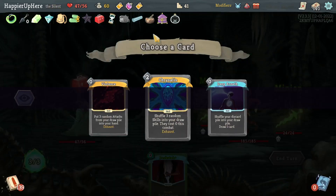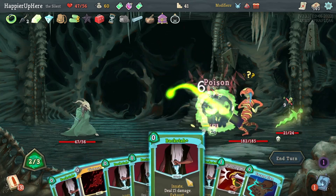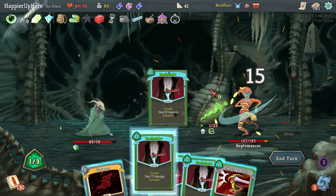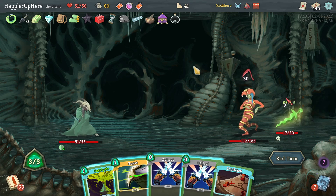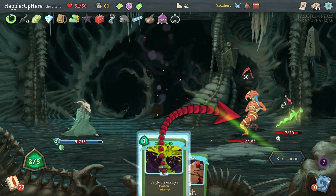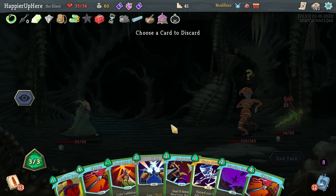There's still one more unupgraded Backstab — let's upgrade that. Dealing 90 damage on turn one — pretty good. Let's take Violence for more damage since I should have extra energy. Kill the minions first: Backstab one, Poison Stab, Backstab two, Escape Plan, Bite. Then Backstabs on the Reptomancer and Violence to play one more Bite. Unfortunately I don't have any poison for Catalyst to be useful — that's a bummer. I'll accept a bunch of damage here; I don't really have a choice.